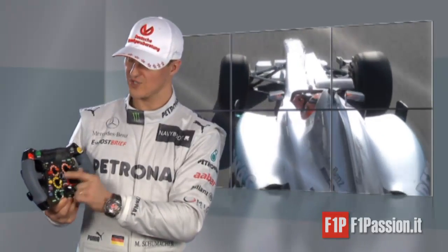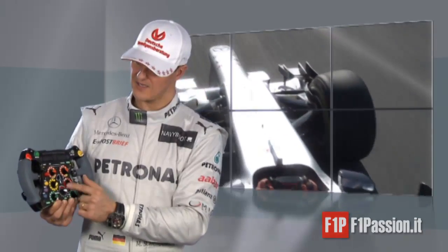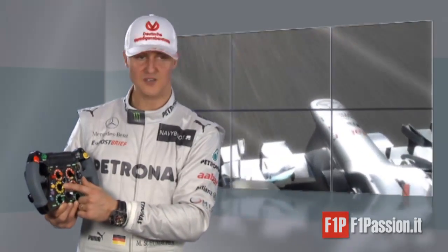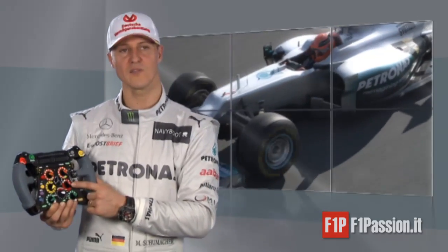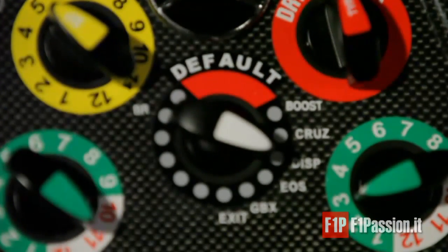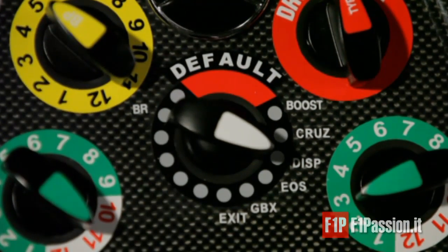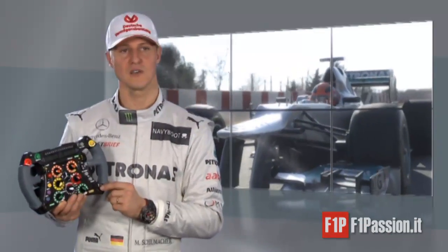Brake balance check, clutch check, and now we come to the center rotaries — the yellow one is for the clutch as well, before you go to the diameter of tires that you have available. You have three different tires with three different diameters that you can pre-select. The main menu button, two differential buttons, and obviously your shift and your clutch.